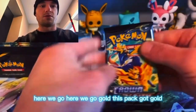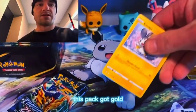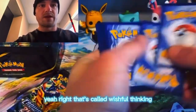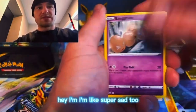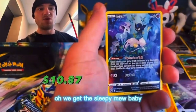Luxe Radiant gold — this pack got gold! That's called wishful thinking. Water, it's fighting. I'm super sad too because Ash is leaving the series. Oh, we get the sleepy Mew baby!